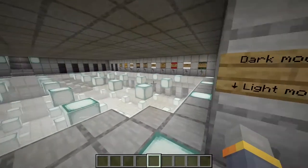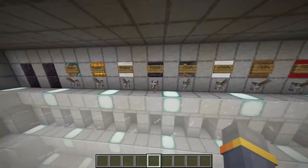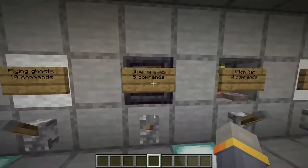Now we can move on to our second particle. Those are the glowing eyes — they take five commands to do.